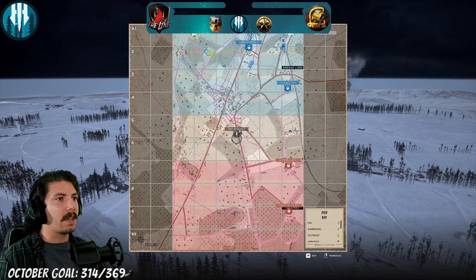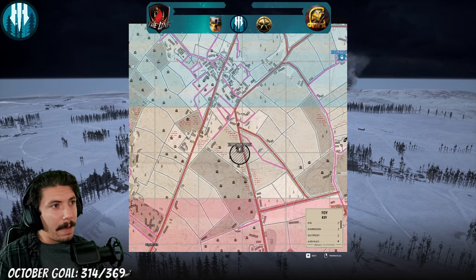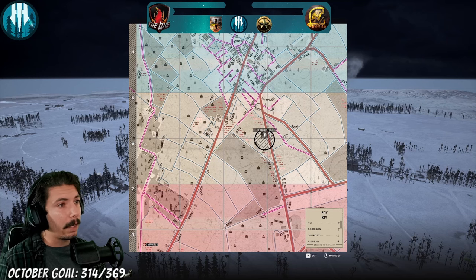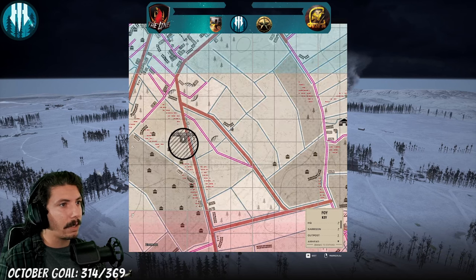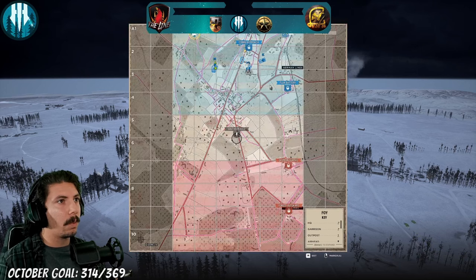All right guys, we got southern edge here. Typically the way I do it in a pub match, I would definitely have a garrison here if I am the German team — garrison here, maybe garrison here on this flank. As soon as we're flipping the point I want to make sure I got a garrison going up here ASAP, and probably a garrison behind here and maybe one out this way. This could be really hard to maintain. You could either do this garrison here or this garrison here.